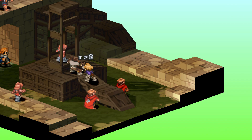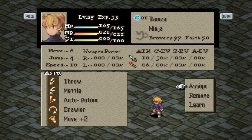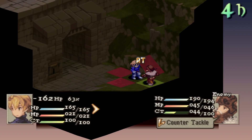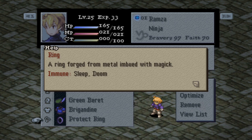Here are your abilities for the Ninja build: Throw, Metal, Auto Potion, Brawler, and get Move Plus 2 from the Thief. For your equipment, no weapons — your fists will do the talking. Green Beret, Brigandine, and lastly Diamond Bracelet in most battles, and Protect Ring when you're facing Kukulain for immunity to Sleep and Doom.